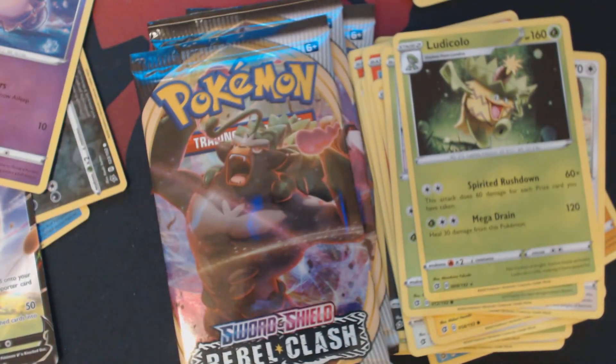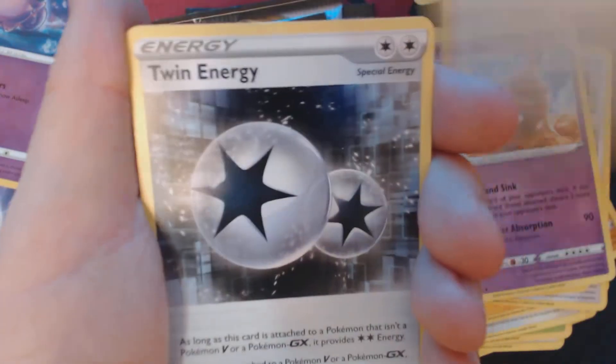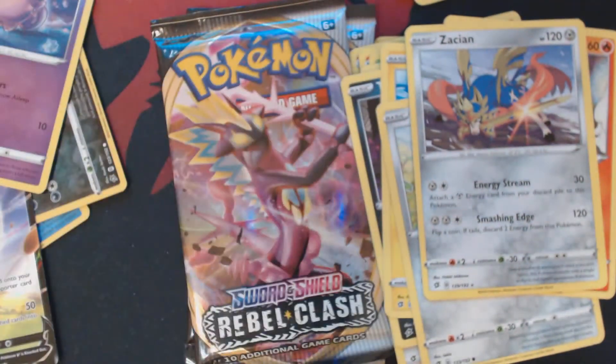Should be pack number five. We've got here Fire Energy, Palosand, Oleana, Twin Energy, Temple, Trubbish, Helioptile, Honege, Litwick, Reverse Hollow Burning Scarf, and Zaschen.